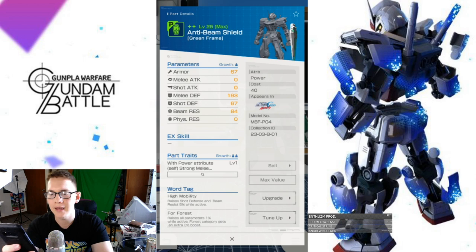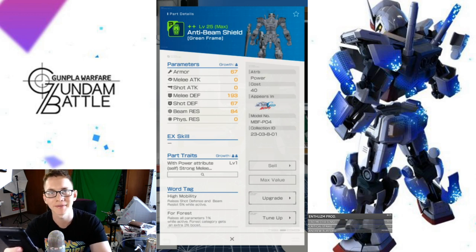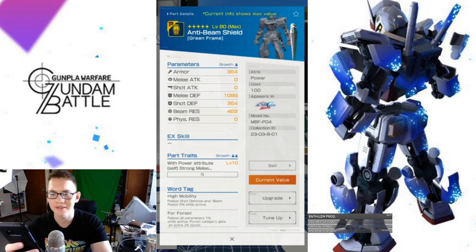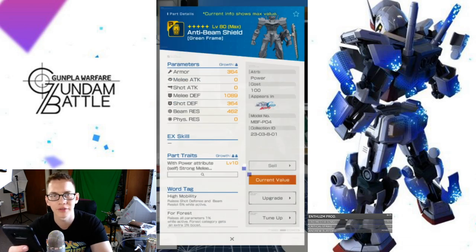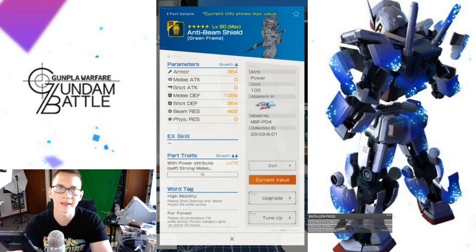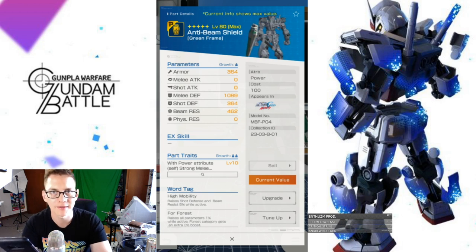The last piece is the anti-beam shield. You don't have Barry as the pilot — I haven't seen him in this game so he's not in it to my knowledge. This is going to be on the weaker side, but it does have a good trait: with power attribute, strong melee damage taken is reduced by 15%. That's not too bad. You should probably look for something else, but if you have this it's not horrible. It also has the 4 Forest word tag.